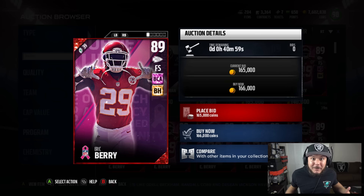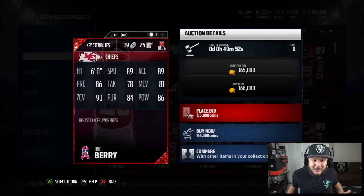They also have an 89 overall Eric Berry. I've been waiting to get a new user at Free Safety — Eric Berry's definitely going to be that dude. 89 speed, 89 acceleration, 86 hit power, 90 zone.